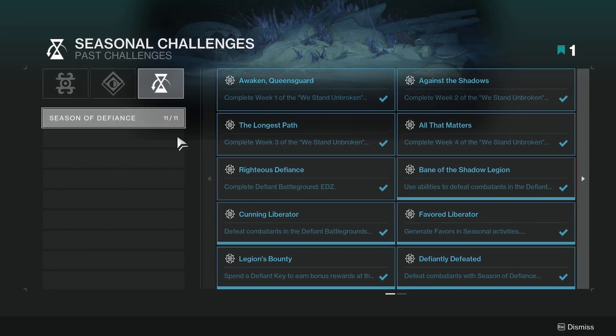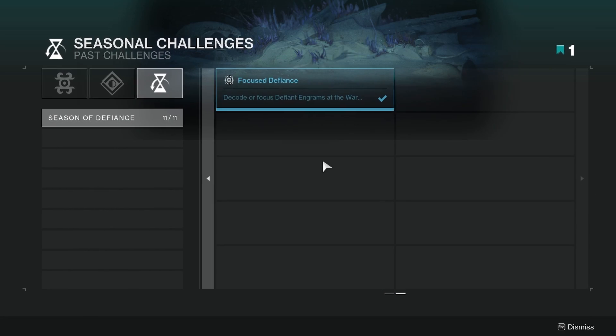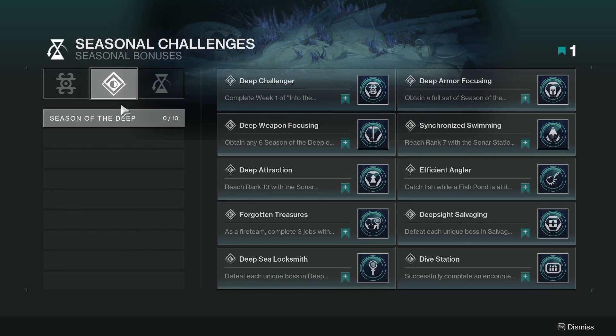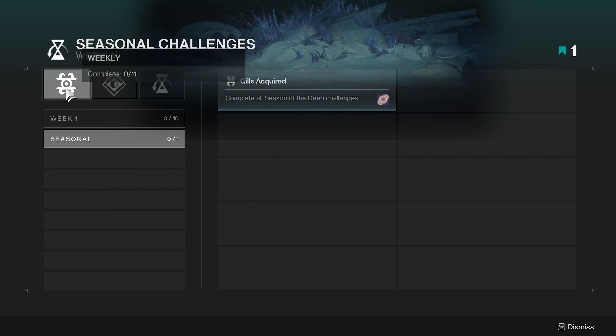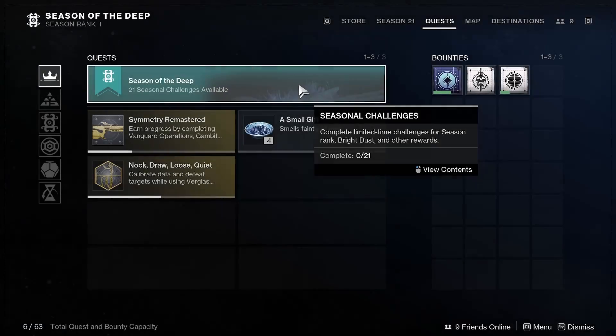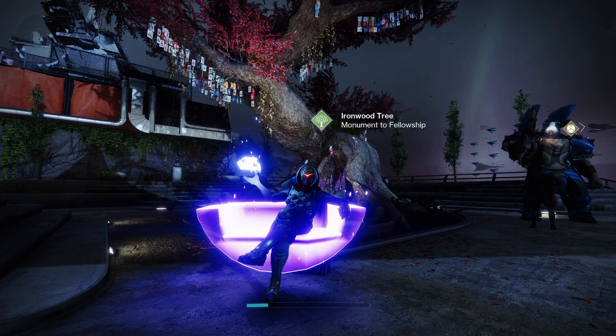And then past challenges — Season of Defiance apparently. Oh, it's done for me, pretty good. But they're talking about fishing guys. Gills Acquired: complete all Season of the Deep challenges — large Bright Dust reward. I'm gonna go check out where we can fish.